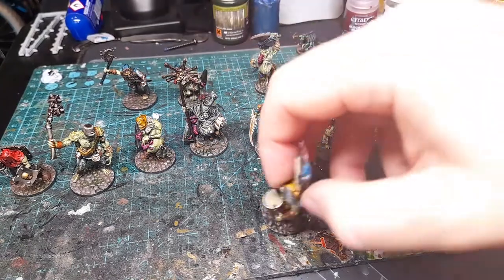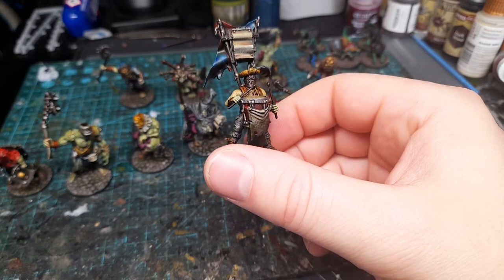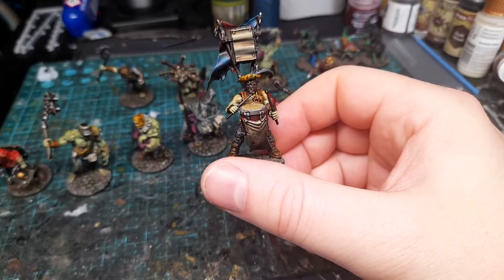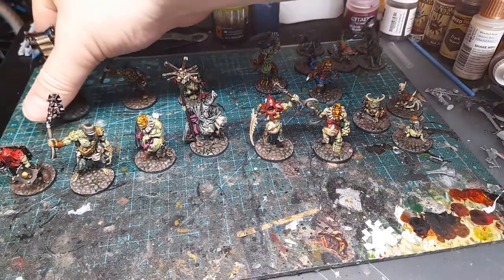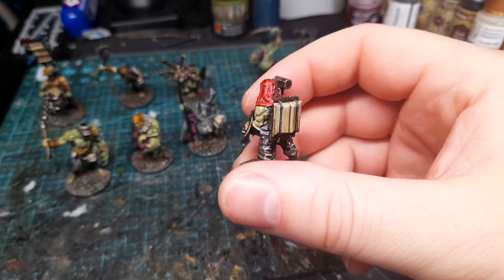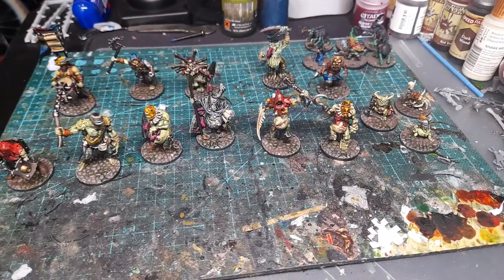And finally we have the sort of standard bearer and musician of the warband. He is a 40k Cultist model with an Empire drum and then a backpack standard. I'm planning on going back and adding some text and artwork to the banners themselves, as if they're carrying around signage or a script for the play. So this is warband number 14, the Carnival of Chaos.